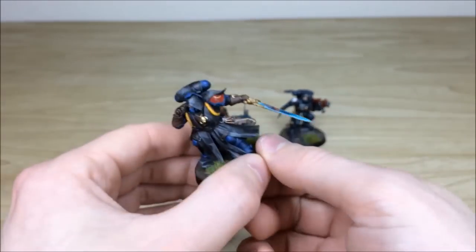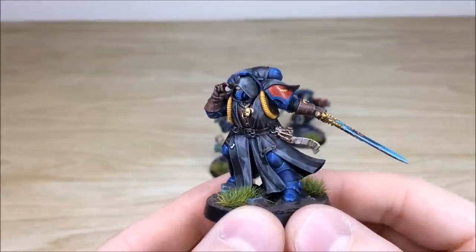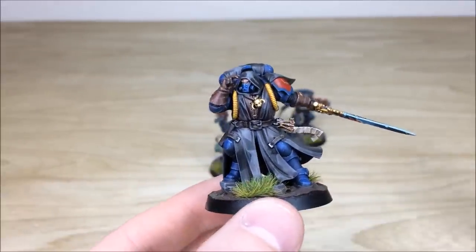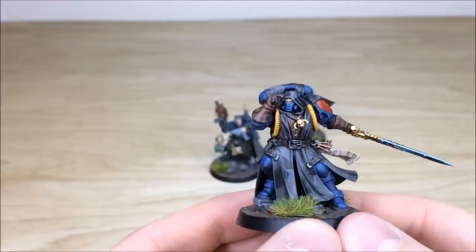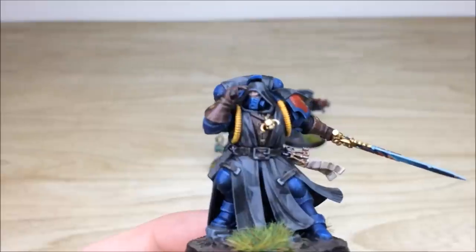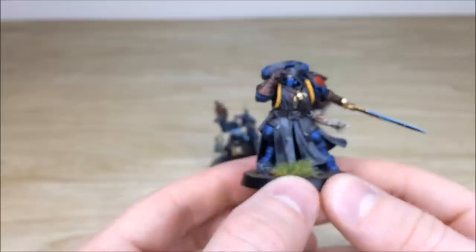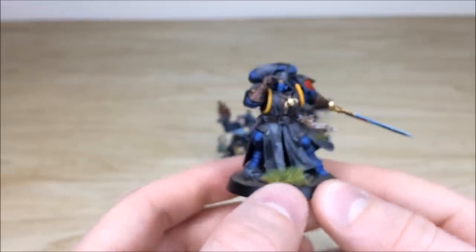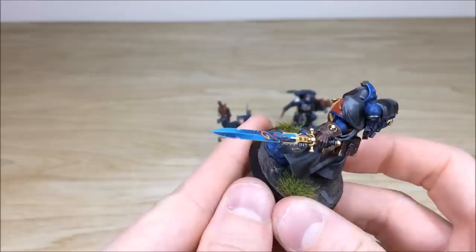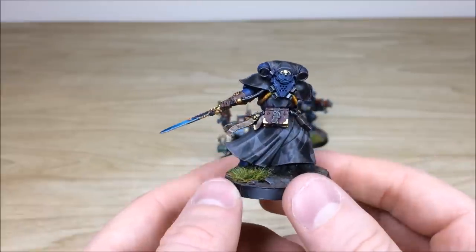Last but by no means least, we have probably my favorite model from the Shadow Spear box — the Librarian in Phobos armor. Really cool model; I like the way he's using his psychic power, hands to mind so to speak. All the eyes are picked out — they're actually glowing blue. He's got a lovely cape in that repeating urban camo scheme, and a completely hand-blended blade as well.